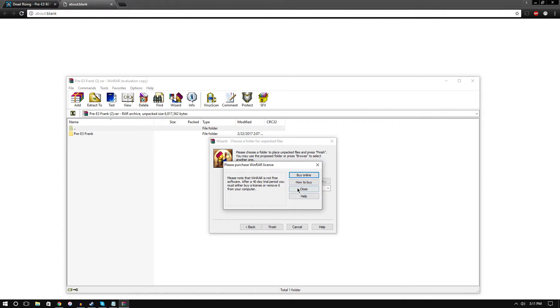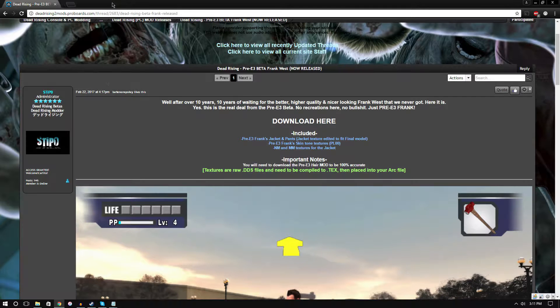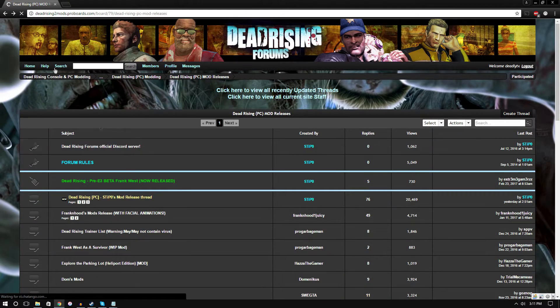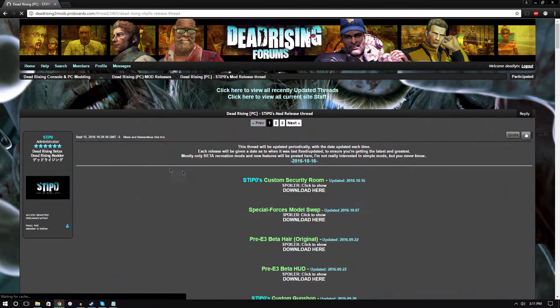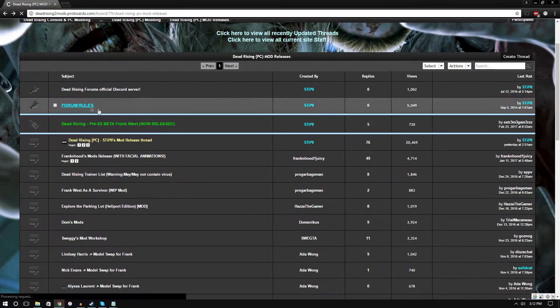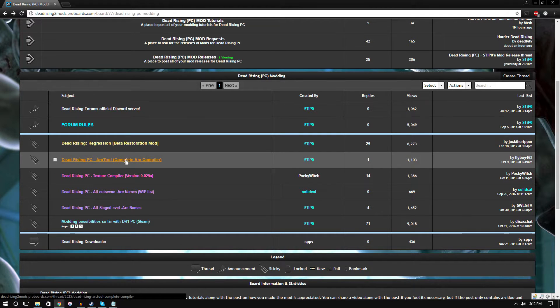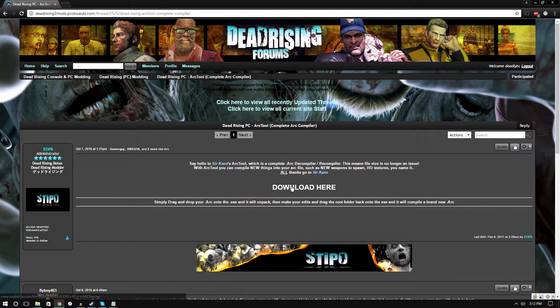Ignore any advertisements. I use WinRAR to extract these. You'll see numbers next to my download files because I've already done this. I have pre-E3 Frank there. Then go to the stippo mod release thread and grab the HUD and the beta hair if you want — I'd recommend it. The arc files just get clicked and dragged into your main folder.